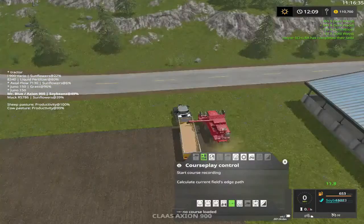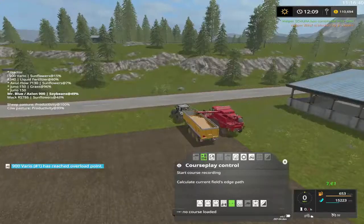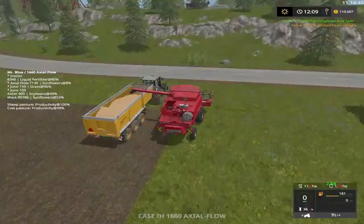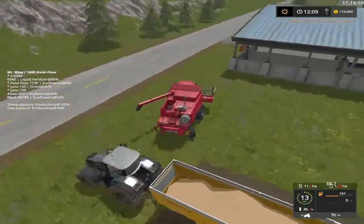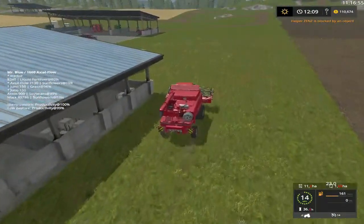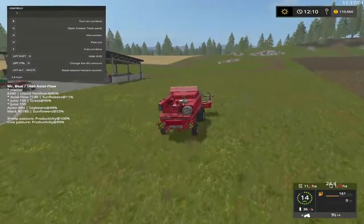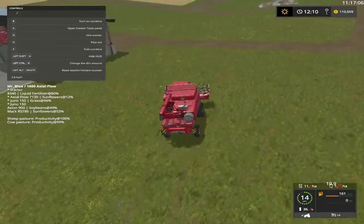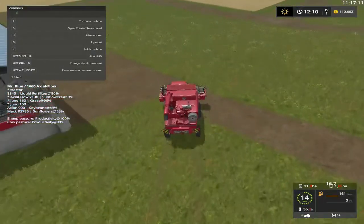We're just going to park right here. He's empty. Before I go sell those soybeans, I'm going to put him over here. We're going to have to turn our straw draft on — but I can't do that until I get a little bit of the grain inside so it recognizes it's got different grain. It doesn't feel like it's been 45 minutes yet.